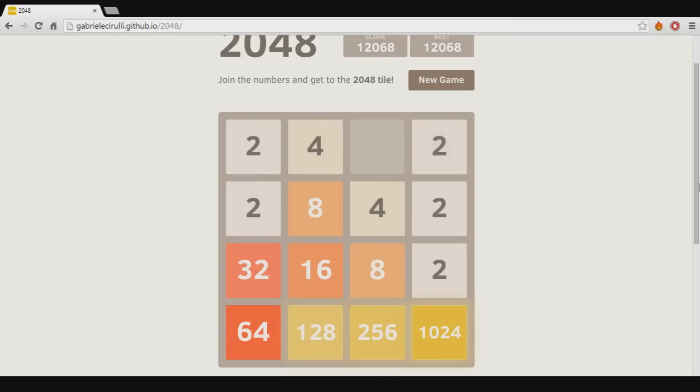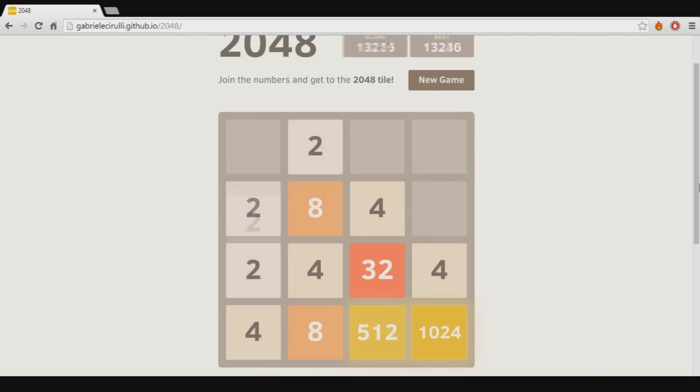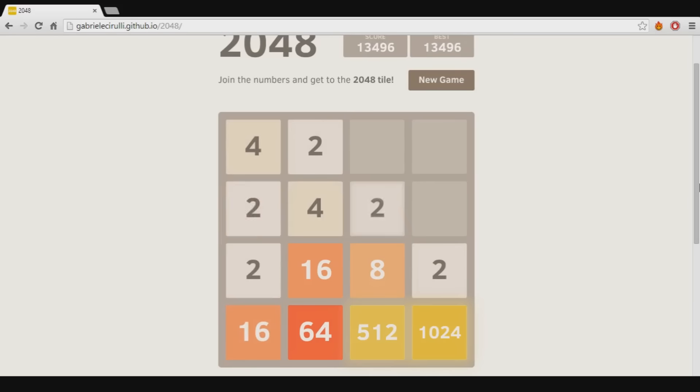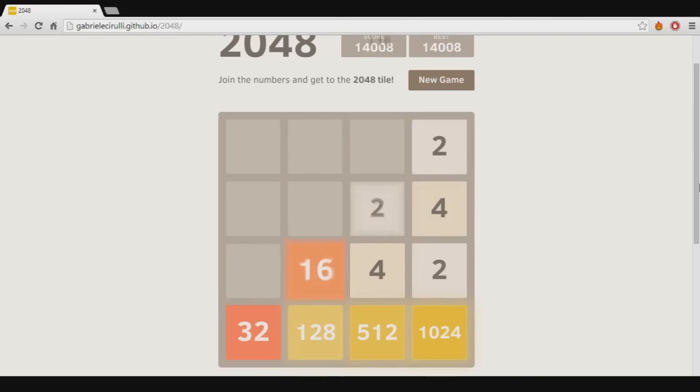I actually mess up in this video and get like a 2 or a 4 to appear in that right corner unfortunately. And then I dedicate all of my efforts into increasing the new right corner into the biggest number. And I'm able to, and then I combine it with the one beside it and I'm good to go. But you really really want to keep the biggest number in the right corner.